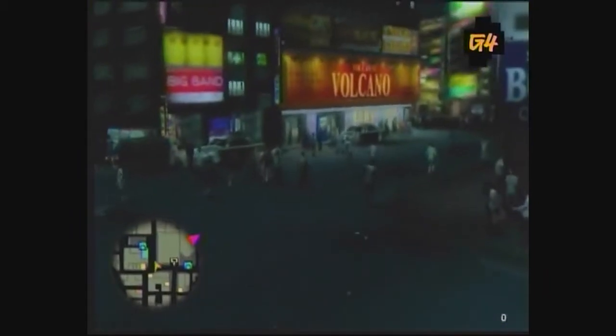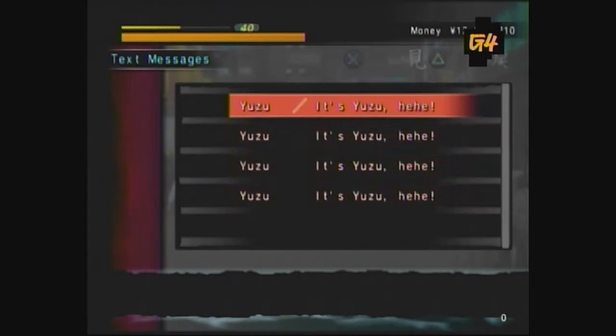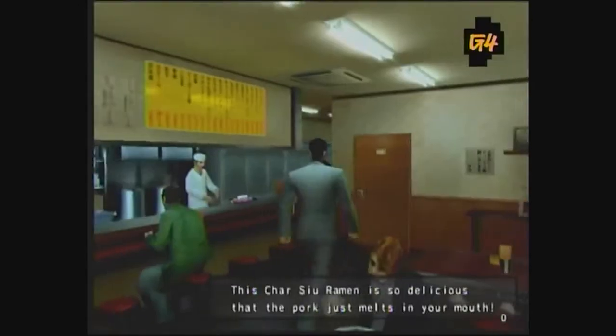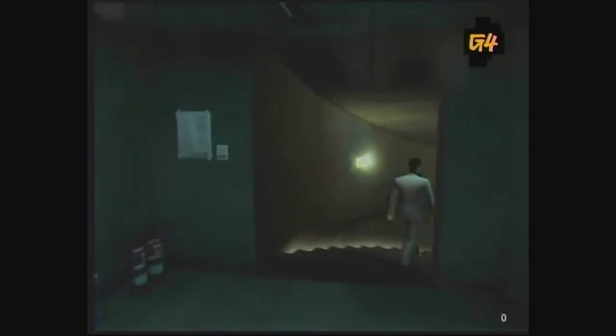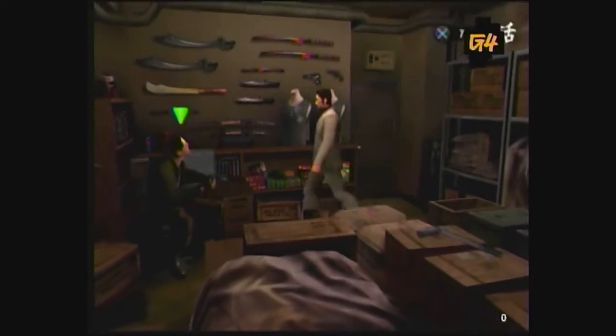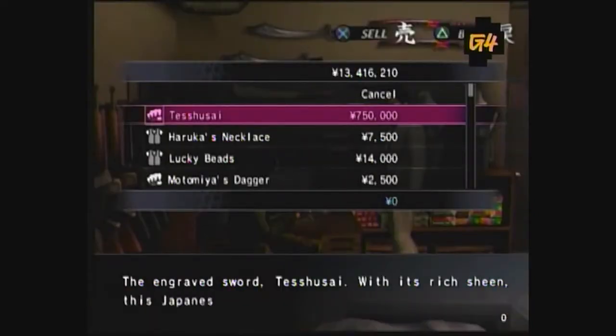After that, leave Shine and head over to the theater district. You should get several text messages from Yuzu when you reach this area. One of them says she's at a casino — that's your cue to go to the secret casino under the ramen shop. Yuzu's down 200,000 yen, so give her 200,000 yen. In exchange, she gives you the Teshusai, an antique sword that you can then sell at the black market for 750,000 yen.